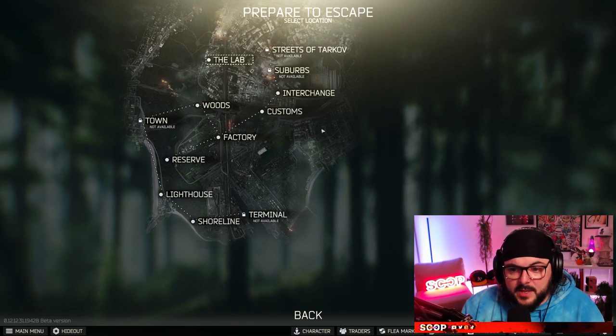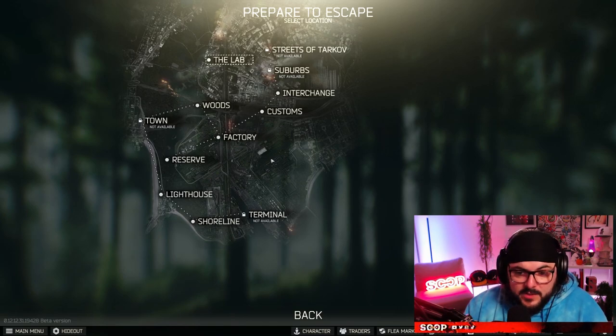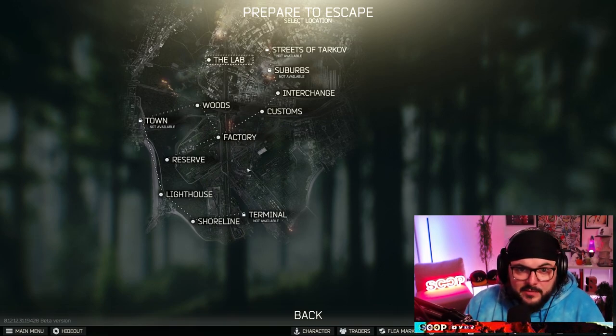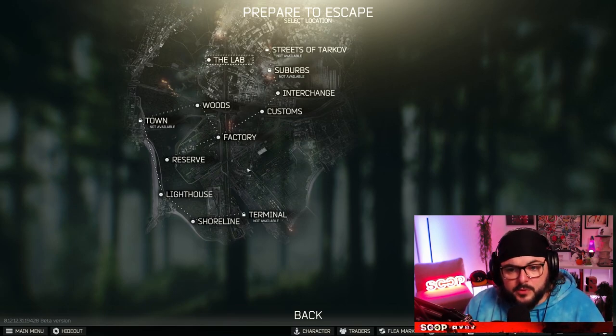On those maps, I'm definitely going to take a backpack. But a map like Factory — there is a lot of loot there, but everything's pretty close together. You're either going to die pretty quickly, or you can eliminate someone or a scav and pick up a backpack, or you're just there to quest and you're going to get out pretty quickly. You can kind of go in there with whatever you want. I'll talk about in each tier where you can shave some rubles, where you might not want to, and how that interacts with these different maps.